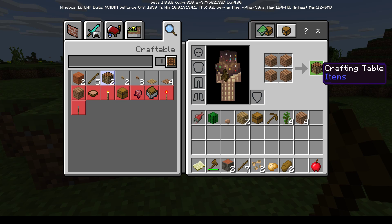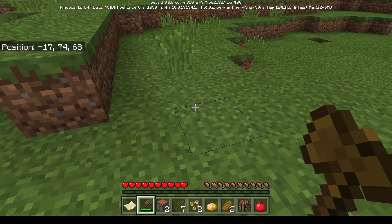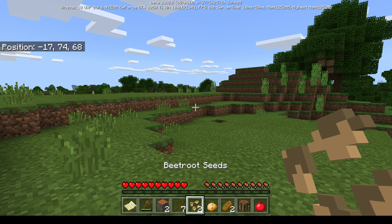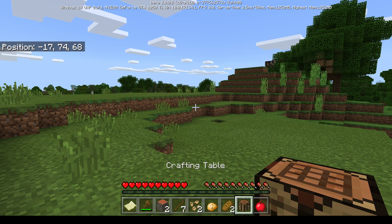The kids explain that the crafting table gives more grid spaces to craft more items. They tell mom to drag the crafting table next to her apple in the hotbar. She scrolls down through her items - past beetroot seeds and bread - and then they tell her to look at the floor.